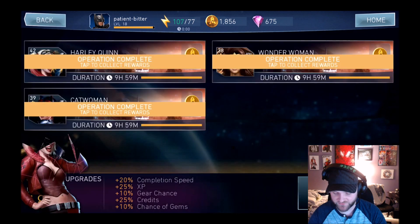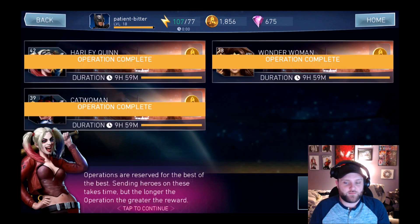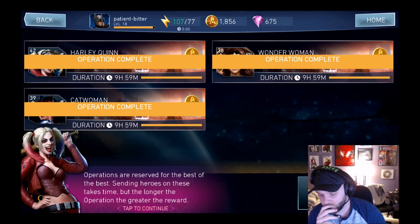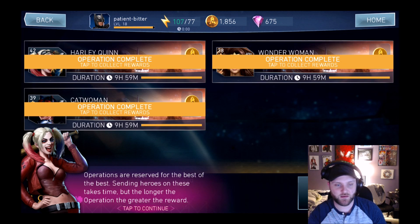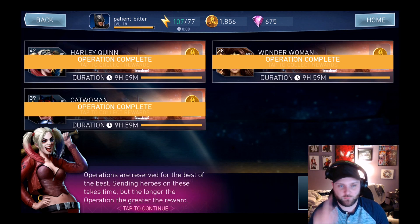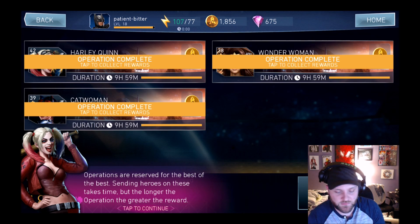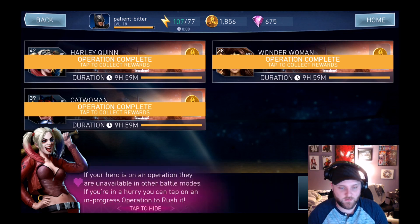Let's check out operations. They've changed the layout — it used to be three stacked with rewards and leveling on the right side, and now it's one, two, and three in the top right. Operations are reserved for the best of the best — sending heroes on these takes time, but the longer the operation takes, the greater the reward. If heroes are in an operation they'll still be available in other battle modes. If you're in a hurry, you can tap the in-progress operation to rush it.